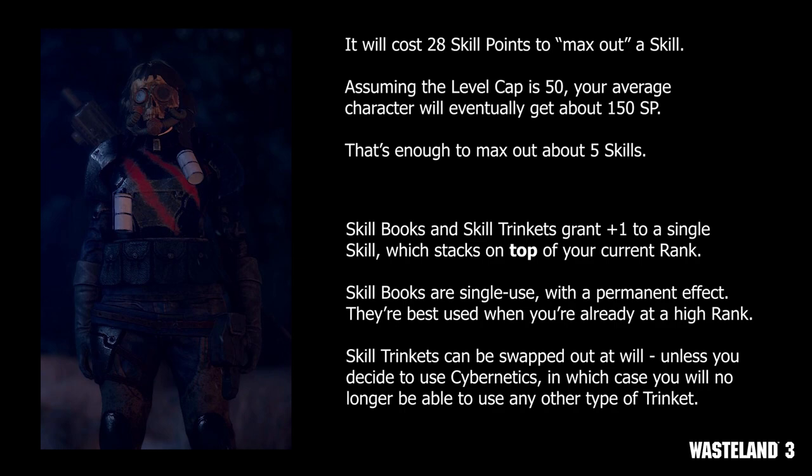Thankfully, there are a couple of potential shortcuts, which theoretically would allow a player to still max out their skill at rank 8. Just like in Wasteland 2, the player will have access to both skill books and skill trinkets. Skill books are single-use items that grant a plus-one bonus to the relevant skill when read. Skill trinkets similarly grant a plus-one bonus, but only as long as they're kept equipped in the utility slot. Unfortunately, if the player wants to use cybernetics, they will not be able to use skill trinkets because they both use the same slot. Assuming a character has access to both the relevant book and trinket, they'll be able to save up to 11 skill points while still effectively maxing out that skill.